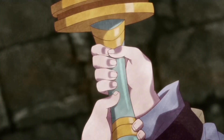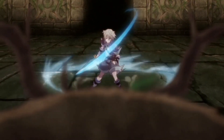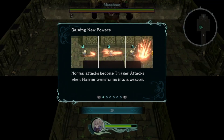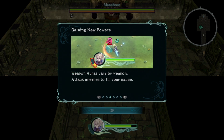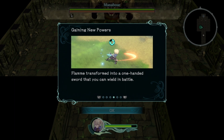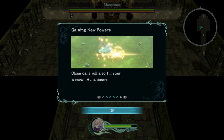Flung transforms into a sword, triggering an anime cutscene. Tutorial text explains: normal attacks become trigger attacks when Flung transforms into a weapon. You can use the weapon aura when the gauge beneath the icon is full. Close calls also fill the weapon aura gauge.